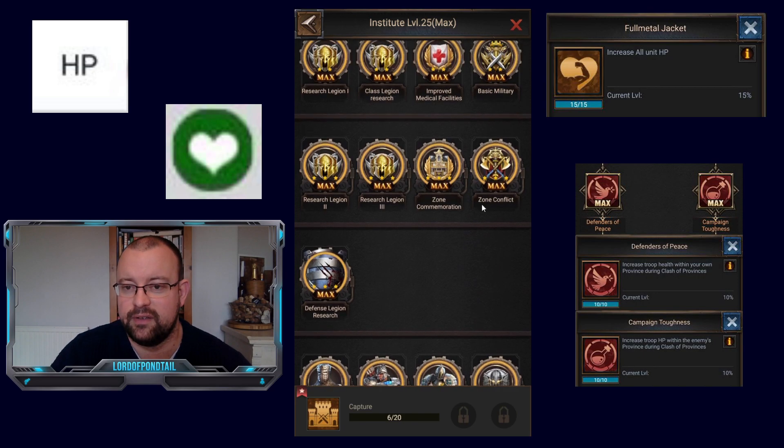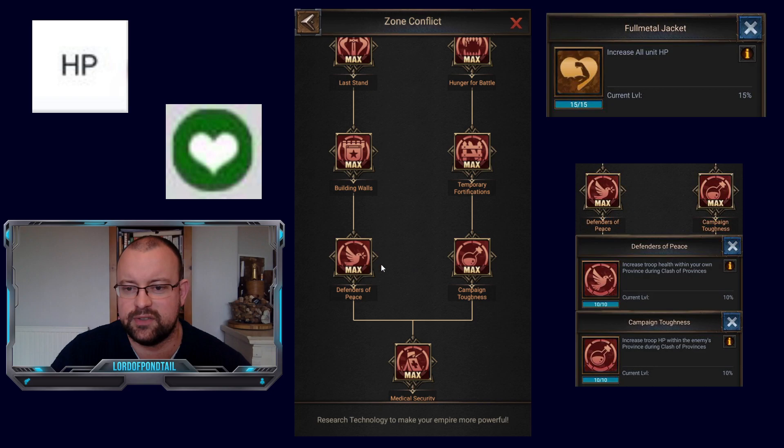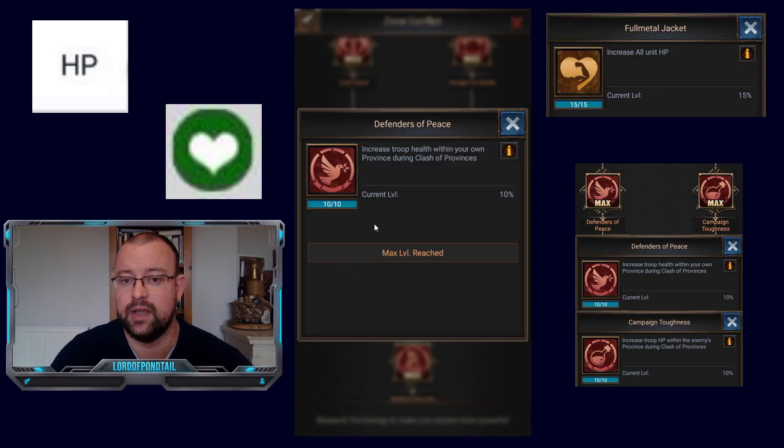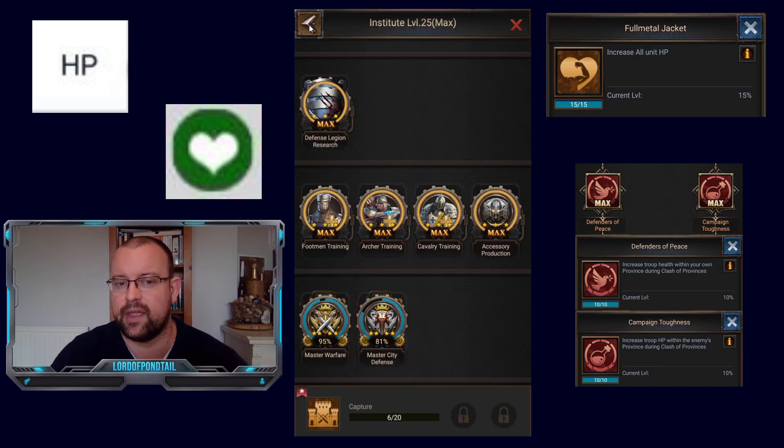Next up, in Zone Conflict, we have Defenders of the Peace and Campaign Toughness. The left-hand side relates to battling in Clash of Province in your own state; the right-hand side is when you're attacking in another state. Defenders of the Peace increases troop health within your own province during Clash of Province by 10%, and Campaign Toughness increases troop HP within the enemy's province. Once both are maxed, you're effectively giving yourself an extra 10% HP boost all the time — except for the Monday of warm-up week when you're not in Clash of Province.